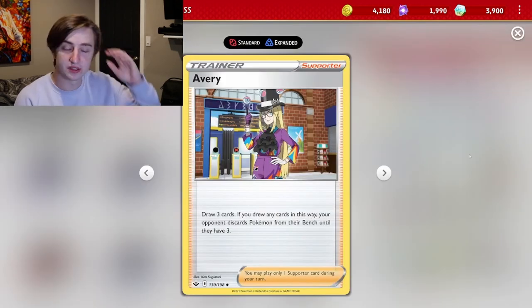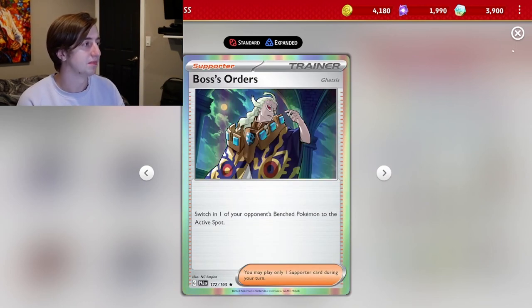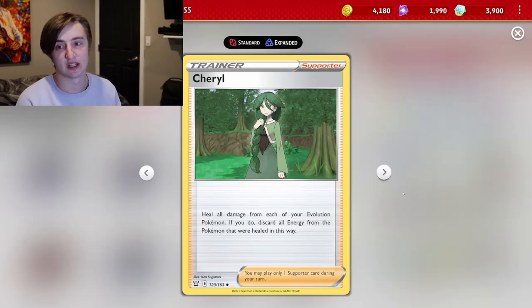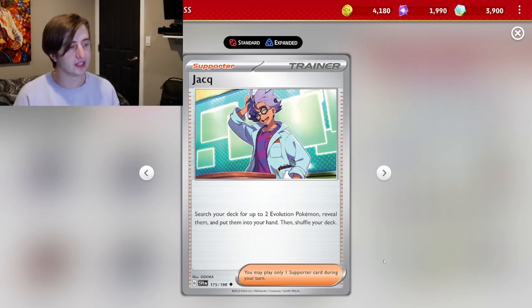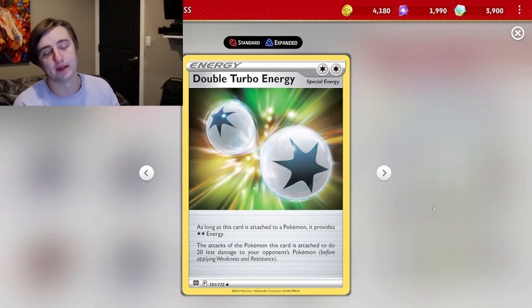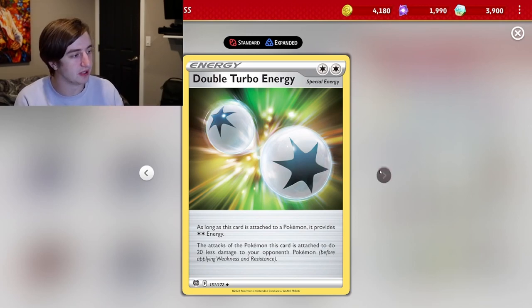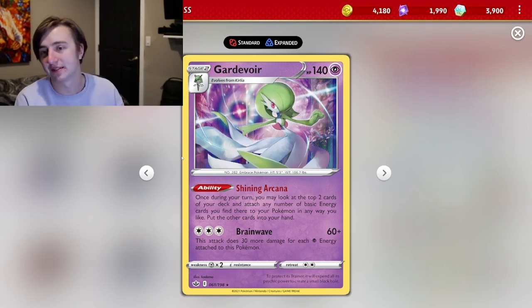Avery is really nice because it lets us draw three cards with no discard or anything like that, and also gets rid of our opponent's bench. Boss of course. Cheryl is nice because Tinkaton has a lot of HP, so getting rid of damage counters can usually make it last an extra turn. Colress for drawing with little to no drawback. Jacq is an interesting inclusion since we run a lot of Evolution Pokemon — it's nice to get them out, and we can use it to get an extra card if we're short. Double Turbo Energy is the main way we accelerate to Tinkaton, and we also run some Reversal Energy so we can use Gardevoir's attack if needed.